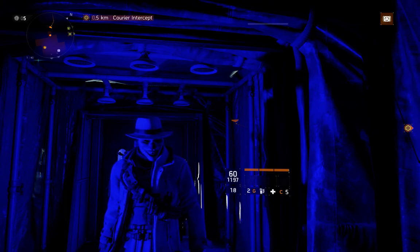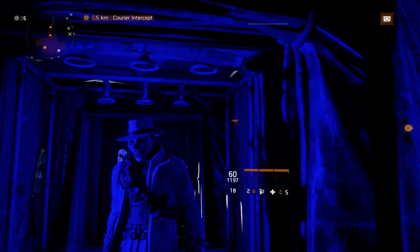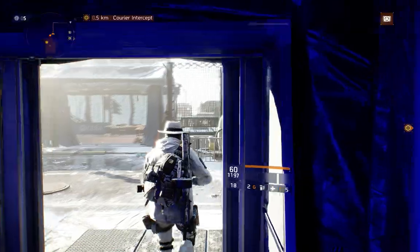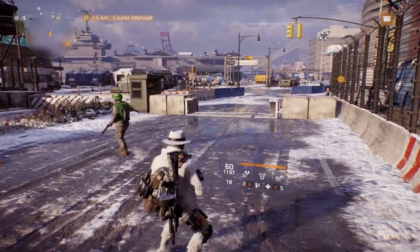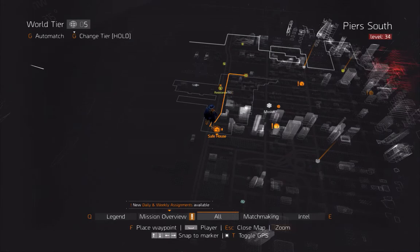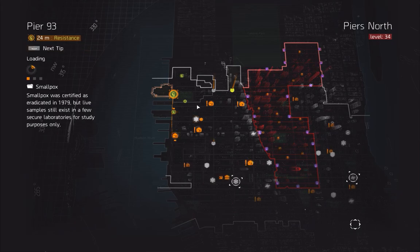We've found a way to kind of manipulate it. I don't think there's anything wrong with doing it this way. What you do is you get four players together, add each other to your friends lists, and come out to the Pier individually — not in a group. You're going to sit at Pier 93 and just wait for one of the four alerts to pop up individually.